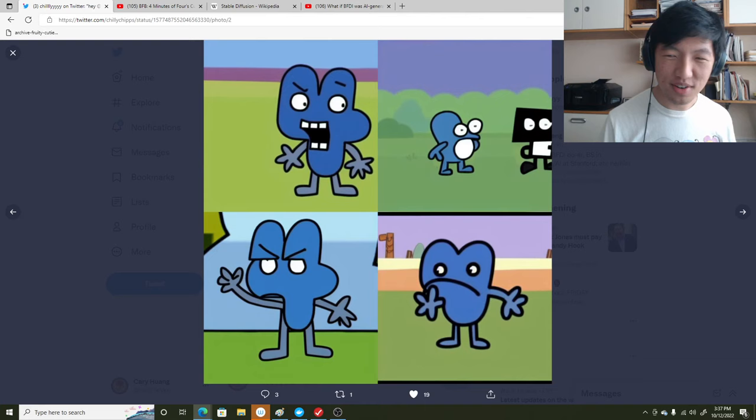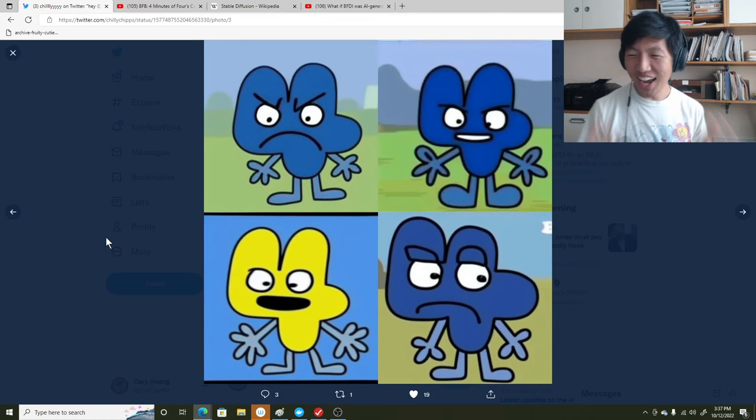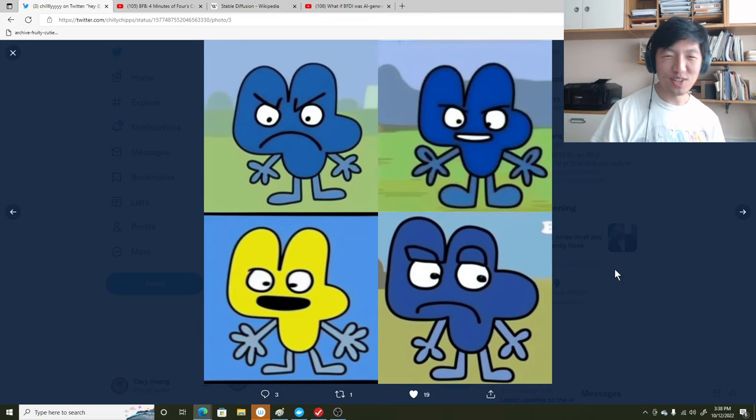The rate of improvement of this technology is way faster than I expected. These four are really cool because they look as close to perfect as I could expect. They're all kind of a little bit upset — mad Four. And then there's yellow Four. If you ignore the color, everything about this is perfect. It actually has five fingers, which I guess is not technically accurate because in the show Four has four fingers, but humans have five. And then this one has three fingers, so if you average out all of these pictures it gets the number of fingers right, but gets the color wrong.